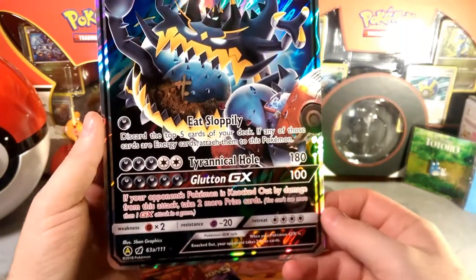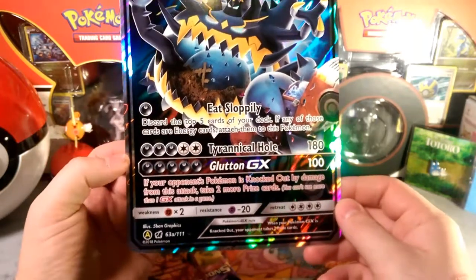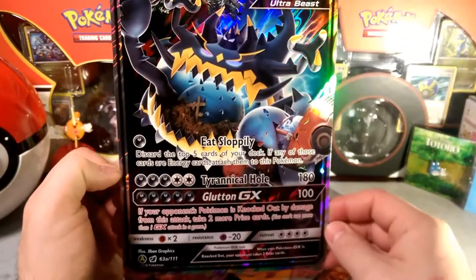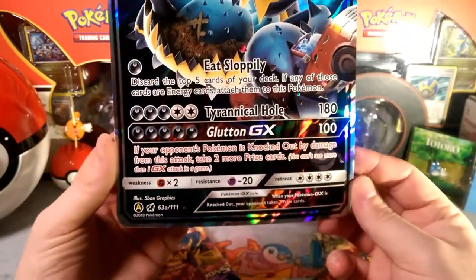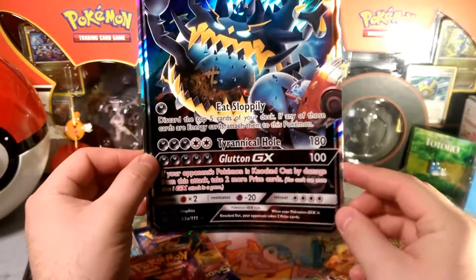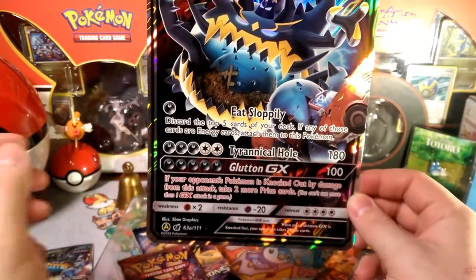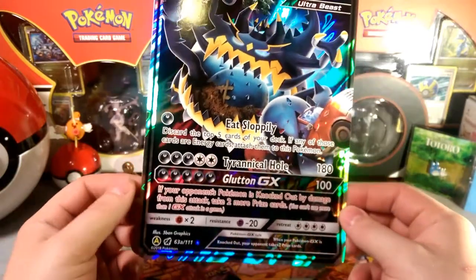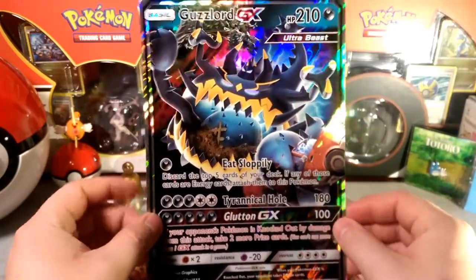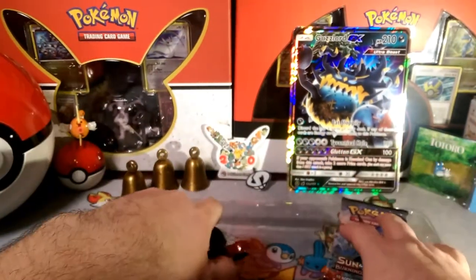Everyone knows from the pre-release memes: discard the top five cards and attach all those energies you just discarded. Then Tyrannical Hole — five energies, 180 damage — that's a clean one-hit on most basic GXs. Glutton GX does 100 damage; if your opponent's Pokemon is knocked out by damage, you take two more prize cards. So knocking out a Zoroark gets three prizes, knocking out a Tapu Lele gets four prizes total — very interesting GX attack.